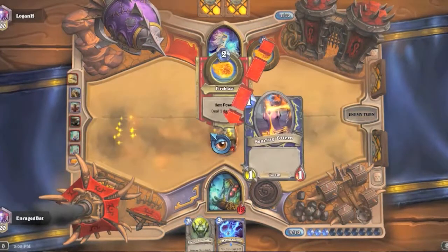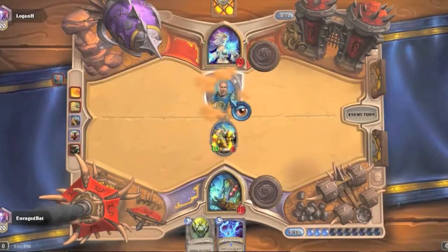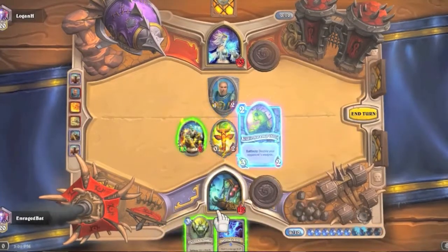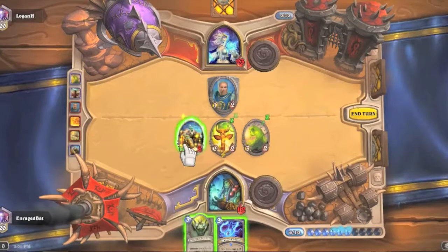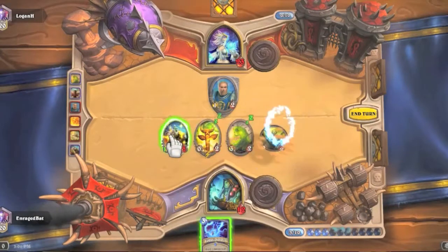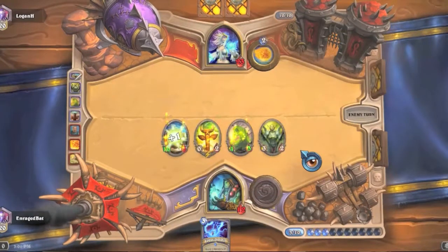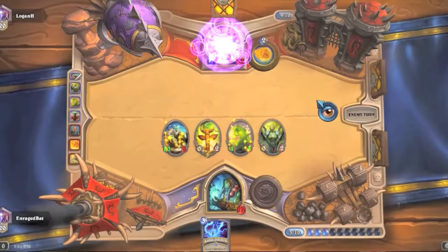Flame strike — that'll clear everything except the frost wolf warlord, then he'll ping the frost wolf warlord and send out taunts. We don't have a very strong play here — just going to totem, throw down the 6/1 and boost it. I'm actually assuming he has a polymorph for that guy, so I'm going to buff up the acidic swamp ooze instead. I'm down to 12 health, which is very scary. He's at 23 — arcane missiles isn't going to do much for him.